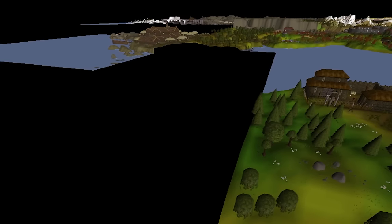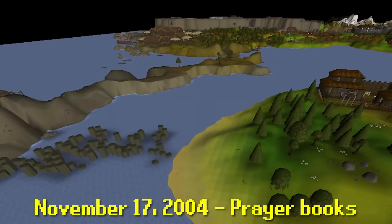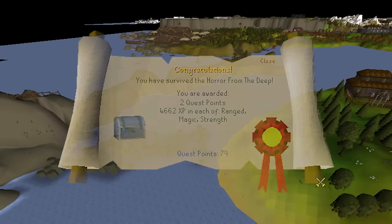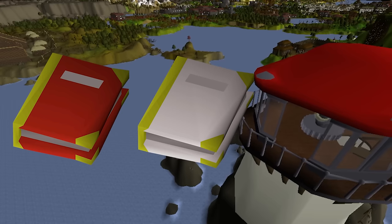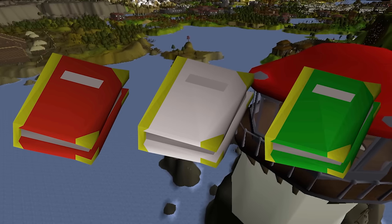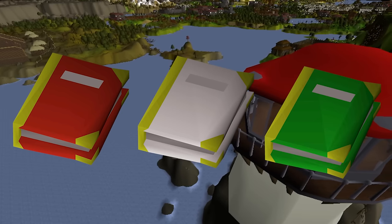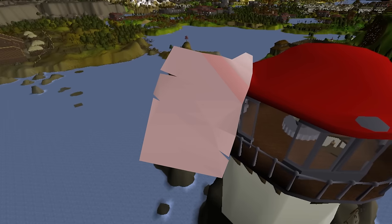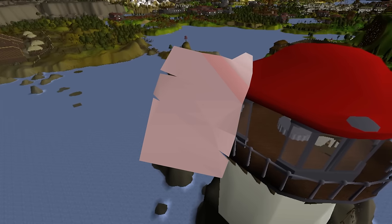Keeping with the trend of the Fremennik land updates, the Horror from the Deep quest is released on November 17th. This gives new prayer books that specialize in attack bonuses, defense bonuses, and even one that balances out the two. These new god books will only have their prayer bonus of plus 5 unless you find pages to fill them with, which can be found in the new clue scroll rewards.